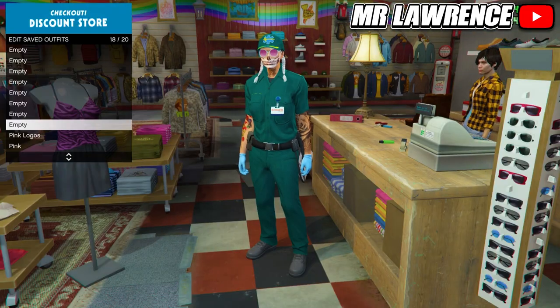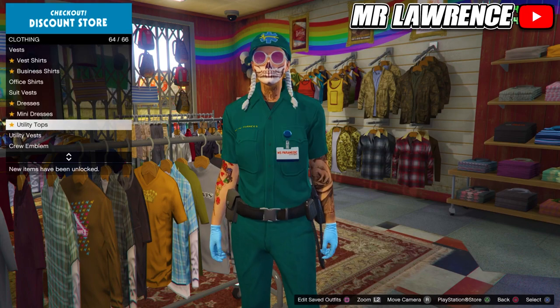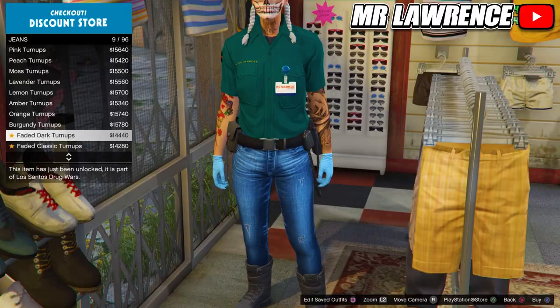When you are back in online you will now have a paramedic outfit and you can now save it. I will also link a video in the pinned comment if you want to see how you can merge the paramedic belt on any outfit. You can change the top and the paramedic card will stay on your top. You can also change the pants and the belt will stay on your outfit.